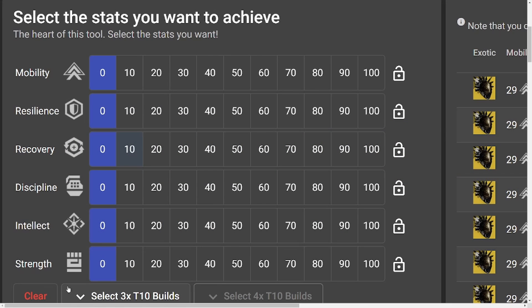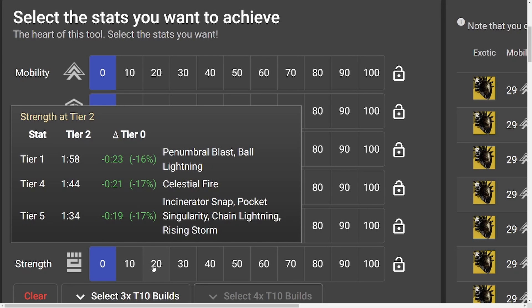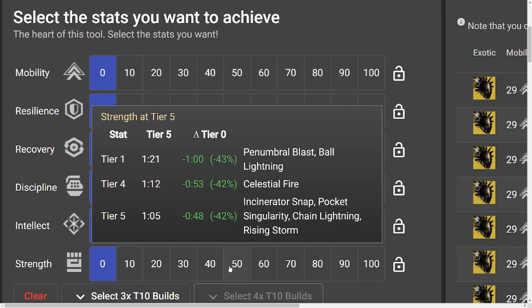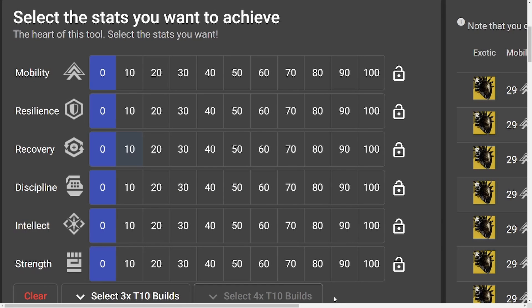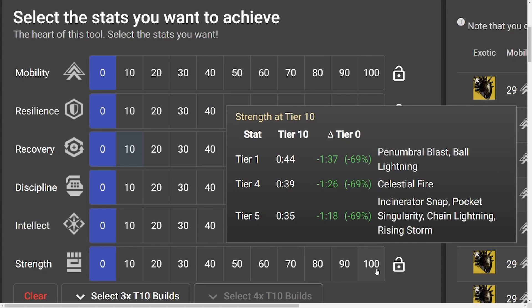Now let's talk about diminishing returns. When you hover over any ability, you can see that the more you invest into a stat, the amount of cooldown you get granted for each tier will lessen more and more as you approach 100. This is called diminishing returns. However, there is a magic number we need to talk about, and that is tier 8. Tier 8 is where diminishing returns actually goes away, because the jump from tier 8 to tier 10 in any ability is massive.